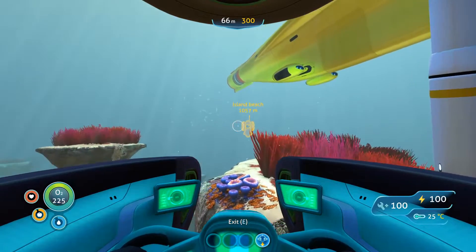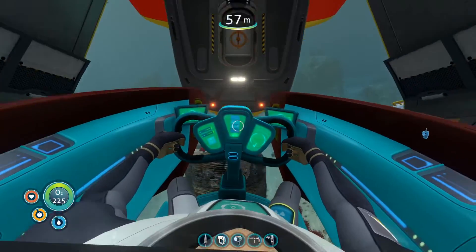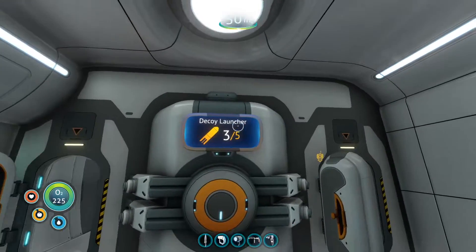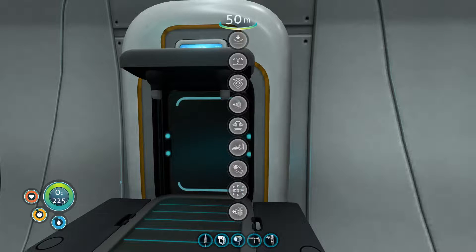Last time on Subnautica I made a Cyclops and attempted to go to the Grand Coral Reef where I encountered a Ghost Leviathan. To my horror I discovered I was not prepared for it at all and ran away because I don't want to destroy my nice beautiful sub. So I've made decoys and resolved to making the Cyclops auto defense system, which requires the Seamoth defense system. Both of those require polyaniline, which comes from deep shrooms.